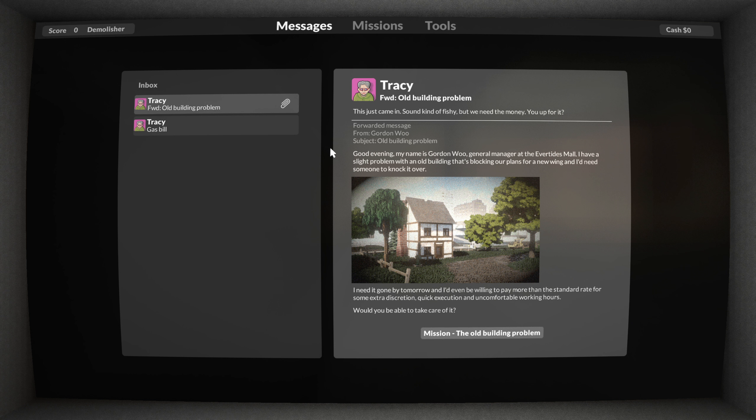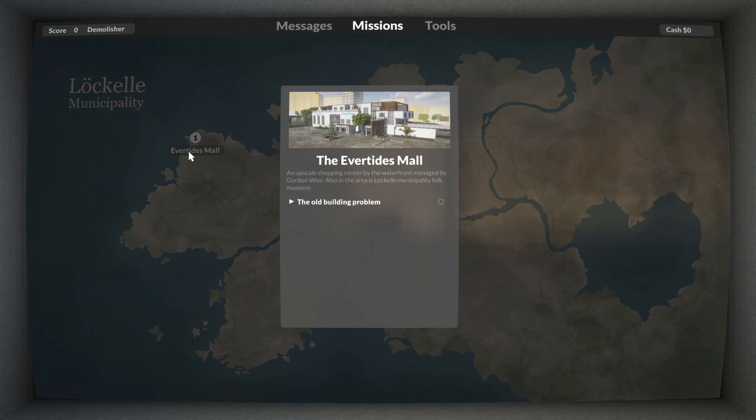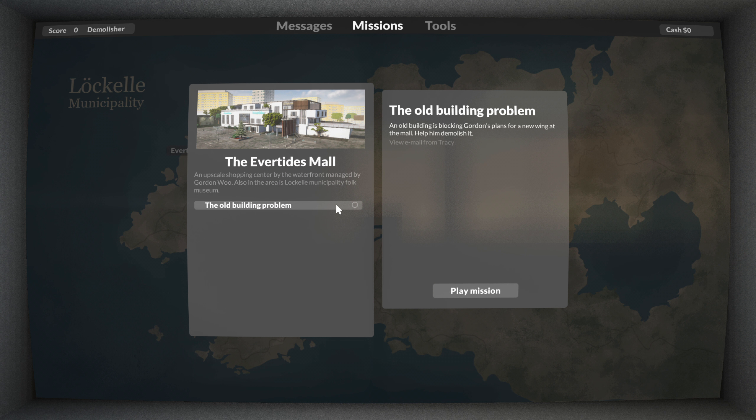Mom was on TV! The old building problem just came in — sounds kind of fishy but we need the money. The message is from Gordon Wu, general manager of the Evertides Mall: 'I have a slight problem with an old building that is blocking our plans for a new wing and I need it knocked — I need someone to knock it over.' Nothing like waiting for the last minute. He'd pay more than standard rate for extra discretion, quick execution and uncomfortable working hours. Let's play that mission.